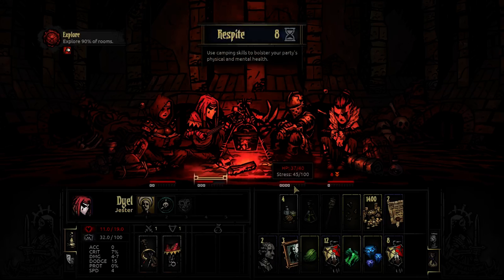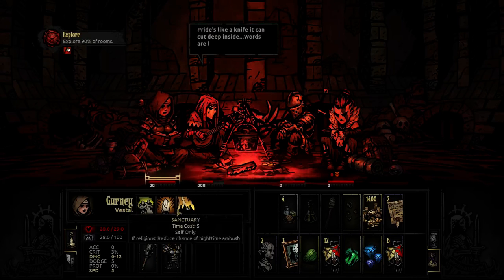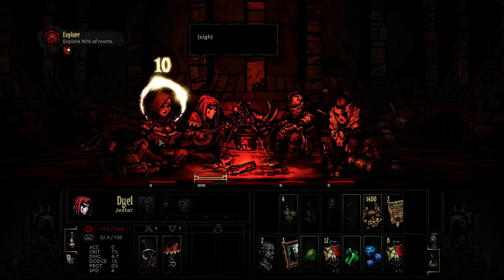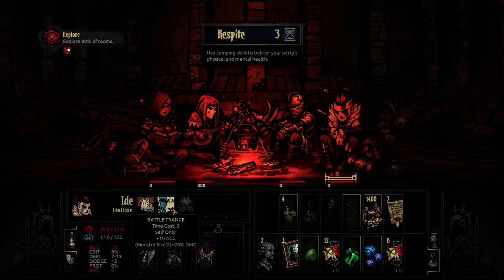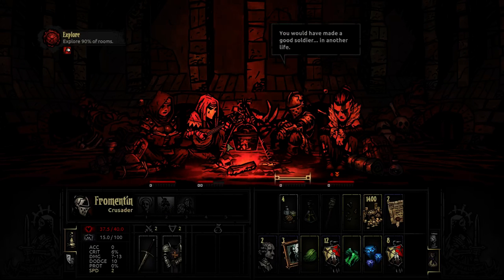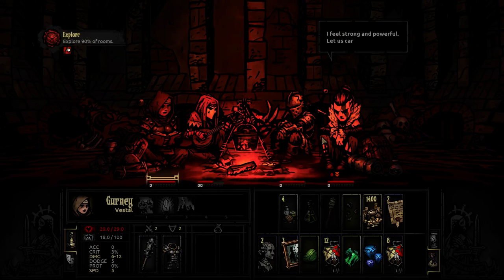That's definitely not what that ability says - everybody's stress should go down by 20 and one person goes up by 20 to go back to equal, but instead this guy is just straight up up by 20. Well, that's bad rules writing. This person is a really good stress reliever - holy crap. Let's relieve some stress on the Vestal, then encourage the Jester. That should be the last thing we can do. Hopefully no more monsters will be upon us.